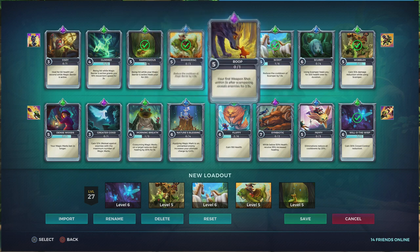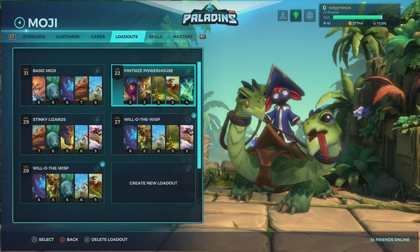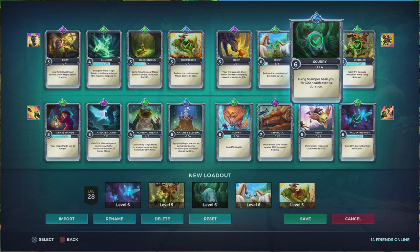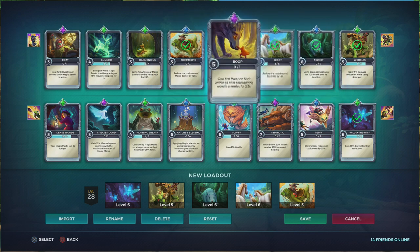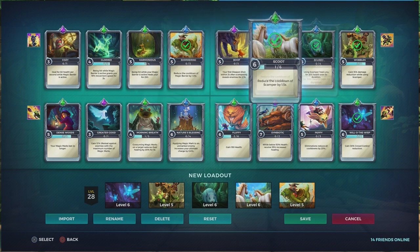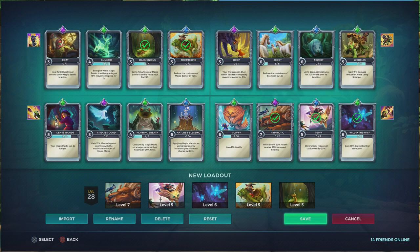Technically, one of these cards I really want to change — I'm thinking about swapping the Magic Barrier heal for a cooldown reduction on eliminations, because if I get a lot of kills, reducing cooldowns is going to help me much better than the barrier heal. So try it out; it's really cool. The second loadout doesn't change much — I just swapped the barrier heal for healing while using Scamper. I don't use that loadout often, but the third loadout is the one I've been using a lot lately.